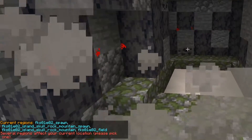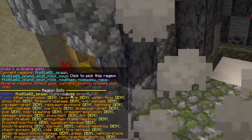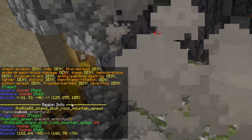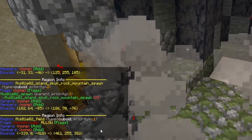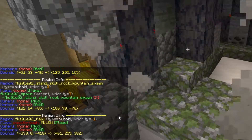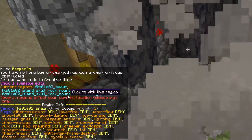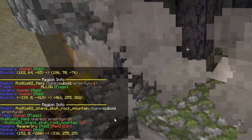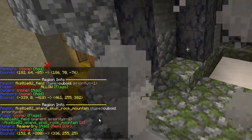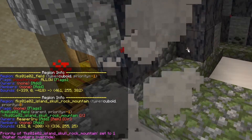Let's see how much priority I gave this region. The spawn has priority 3, which is the highest of all. The Skull Rock Mountain spawn has priority 2, which overrides everything with priority 1, 0, or even minus. Then we have the field, which has priority minus 1. Wherever the field is alone it has all the power in the world, but whenever something is built on top of it with a priority of 0 or higher, it instantly overrides that.